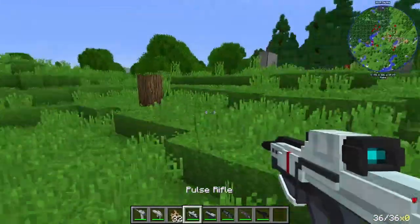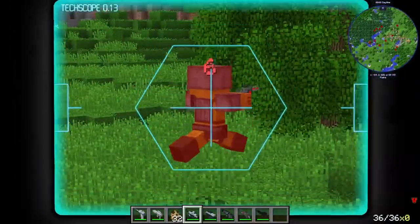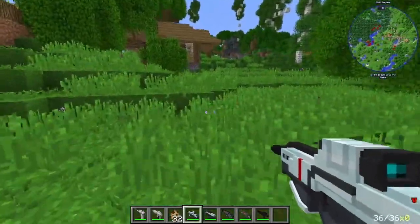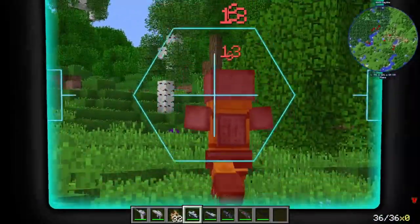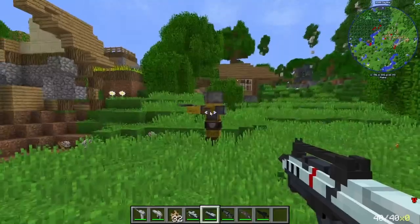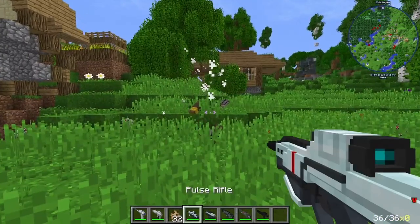Next, we have the Pulse Rifle. This one looks pretty cool, honestly. Oh man, it's got a freaking scope on it. Oh man, that is so freaking cool. That is definitely my favorite now. Look how cool this looks. It kind of gives Holo Rifle vibes from Fallout New Vegas. Okay, this is the PWD, which is like a quicker version of the Pulse Rifle.